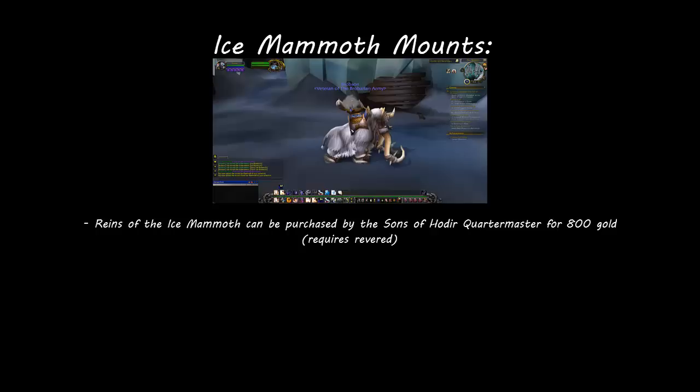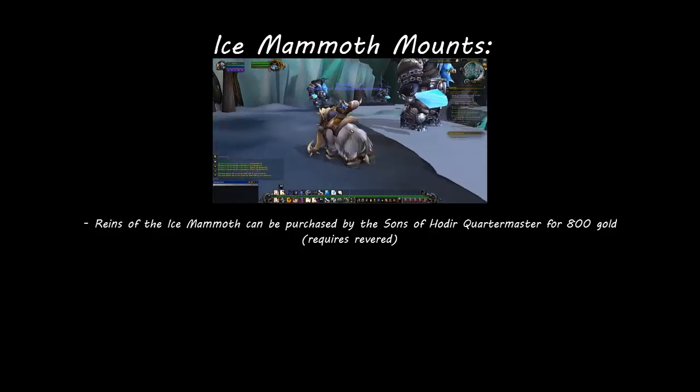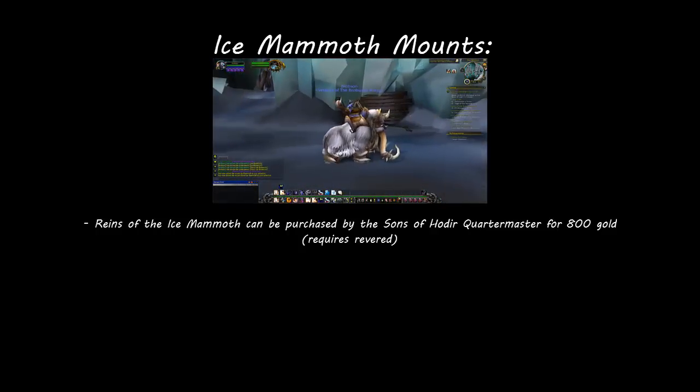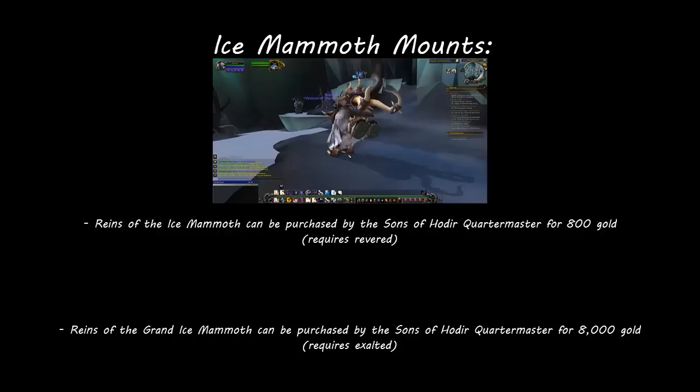The Reins of the Ice Mammoth can be purchased from the Sons of Hodir Quartermaster for 800 gold after earning revered reputation with their faction. The Reins of the Grand Ice Mammoth can be purchased from the same Quartermaster for 8,000 gold after earning exalted reputation with their faction.